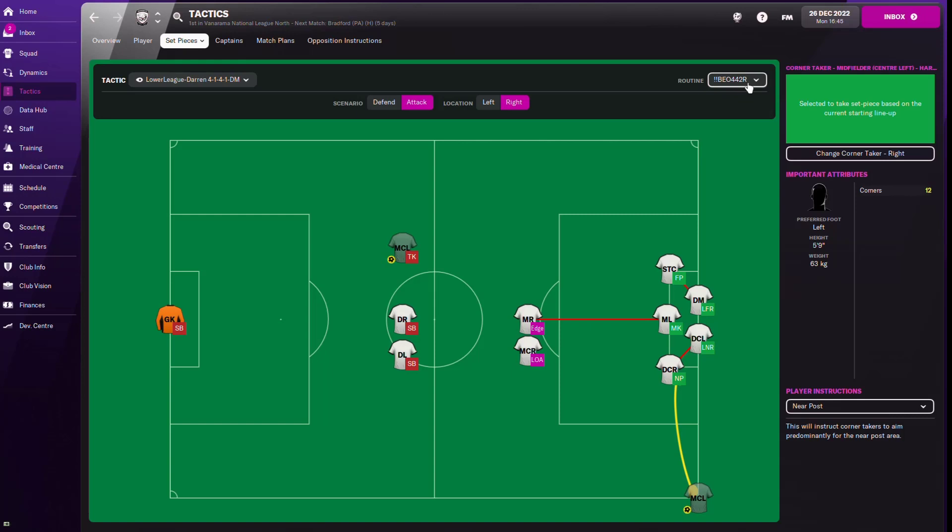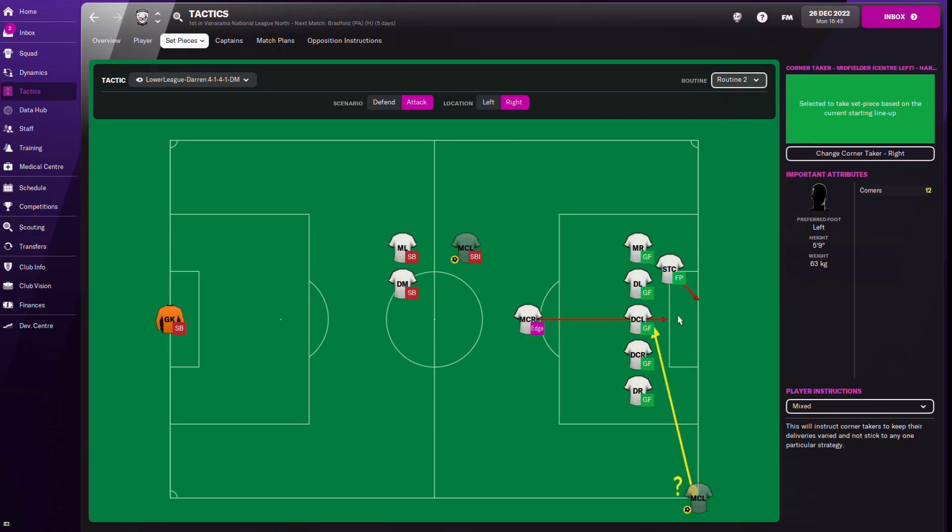What I normally do when attaching set pieces to a tactic is to always create two or three routines. The second set piece is completely blank so I can do whatever I want with it - it gives me creativity and more control. That way if something isn't working in the game I can come into this set piece and tweak it to suit the opposition's defensive setup, giving me creative control over my set pieces.